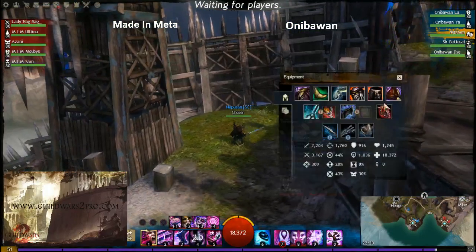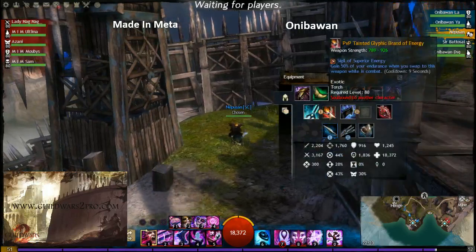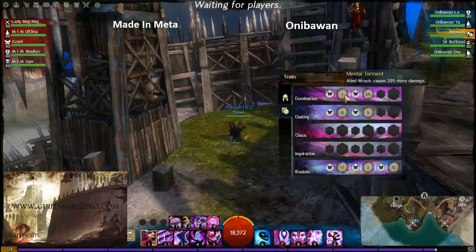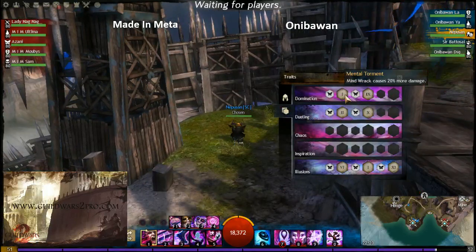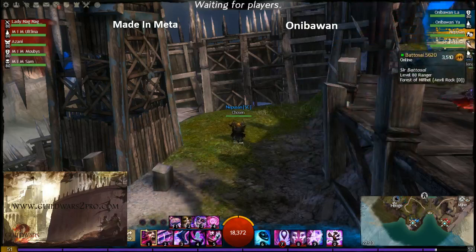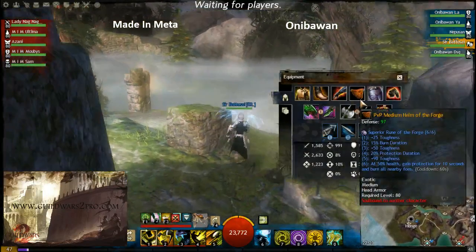Next we go to the mesmer — it's a standard shatter mesmer with torch. Maybe he has the torch to give a blast finish, or maybe he just played with torch yesterday. We saw Mufasa from team ugly playing with torch — it's pretty good for mesmer.